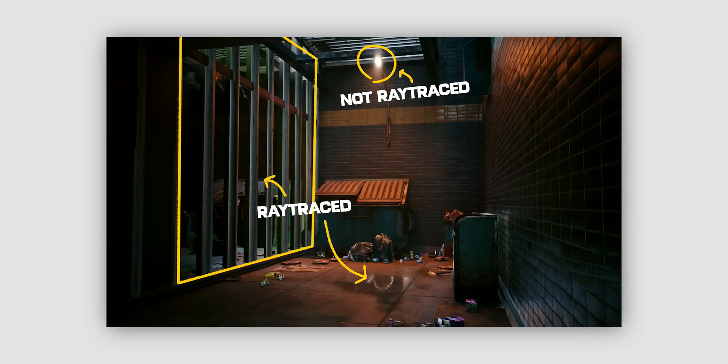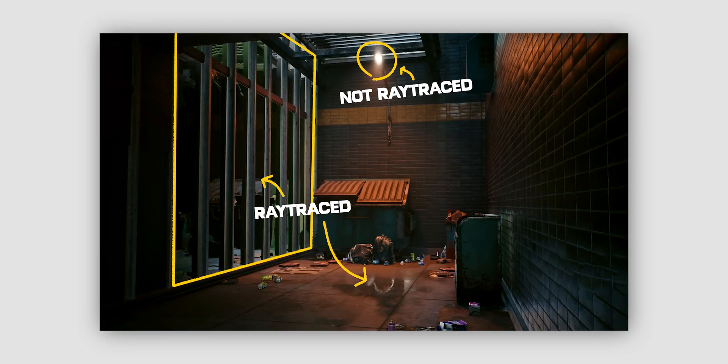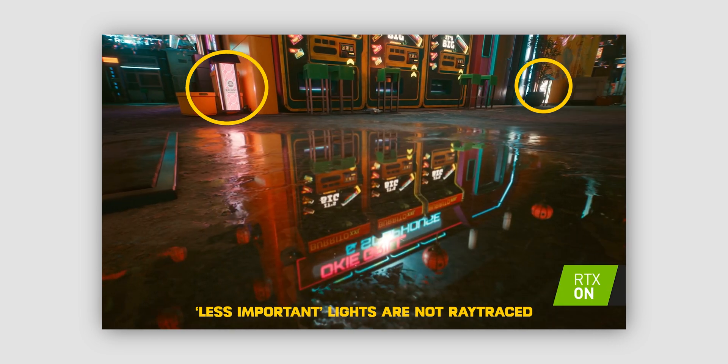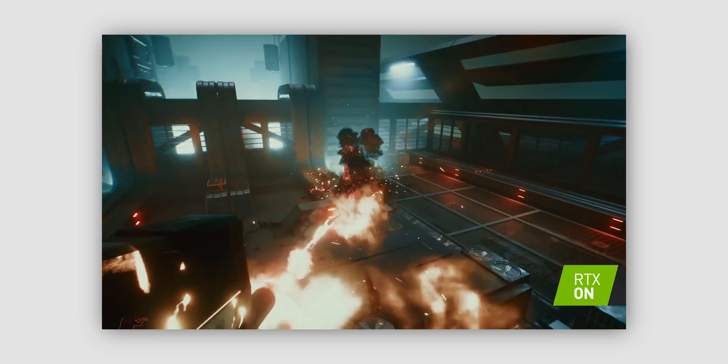Developers don't have to incorporate everything. If they don't want global illumination because it's too taxing, they don't have to include it. If they want to heavily focus on reflections, they can do that. But it means they have to specifically choose what assets in the game have these raytracing properties. Even in Cyberpunk when it first came out, only select lights would actually have raytracing — not every light source in the scene. That's how it was optimized for best visuals and performance.